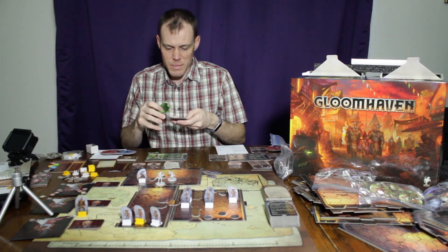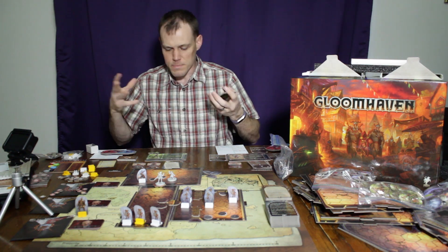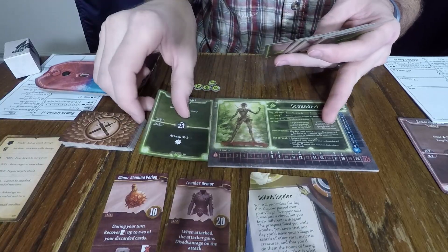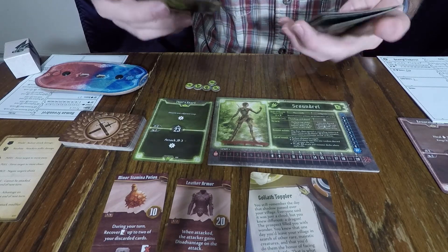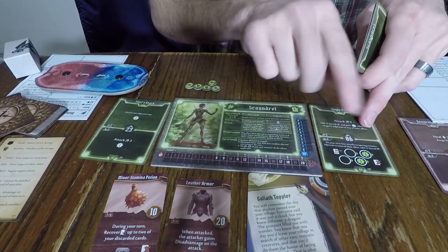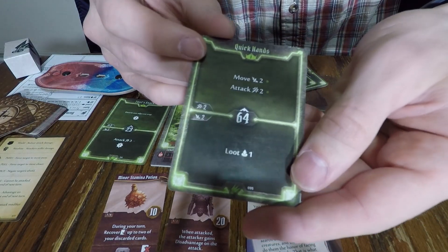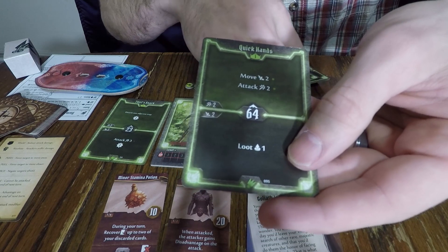Basically, it limits how the powerful abilities work, allowing you to use some of the less powerful ones. You have two different stacks — your discard, where you place cards with no symbol or if you just use the generic two attack or two movement, and on the other side, Lost, which is for your more powerful abilities with the X symbol. Each round, each character is going to do an action on the bottom of one card and an action on the top of another card.